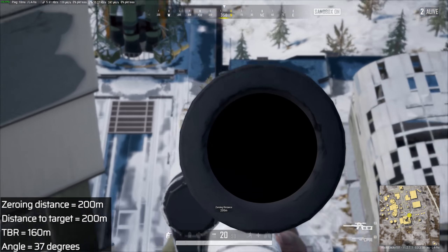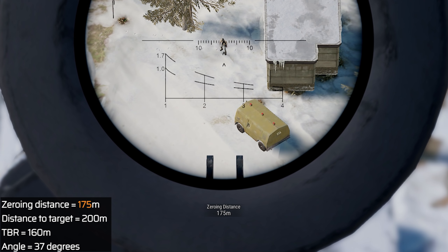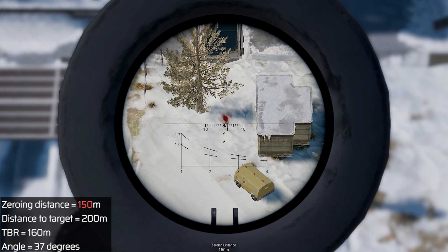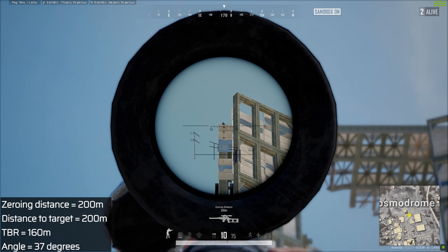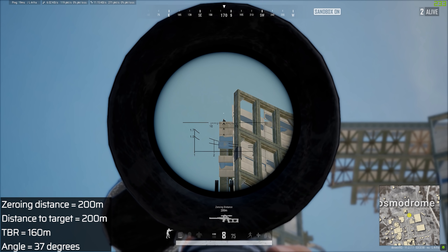I need to zero my weapon to the TBR, which is 160 meters. The closest zeroing point of a VSS is 150 meters, so we will use that. And here, the bullet hits the target, just like we want it to. This also works when shooting up, as we can see from the perspective of the other player.